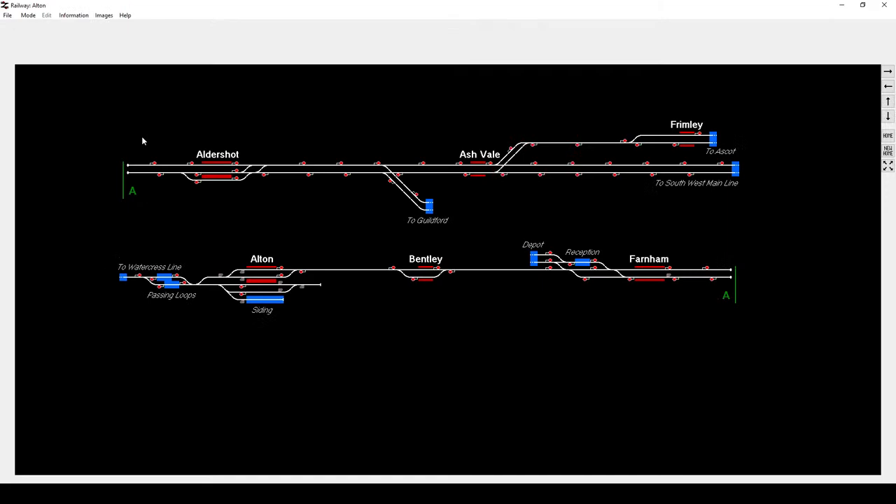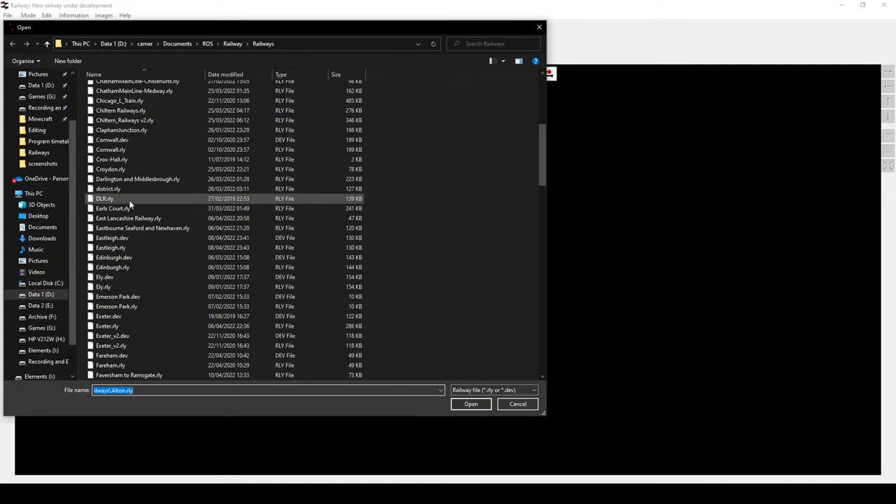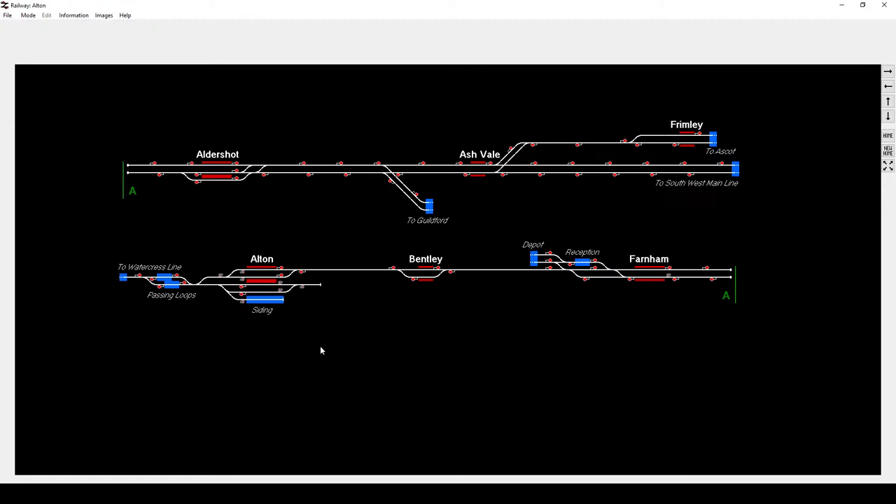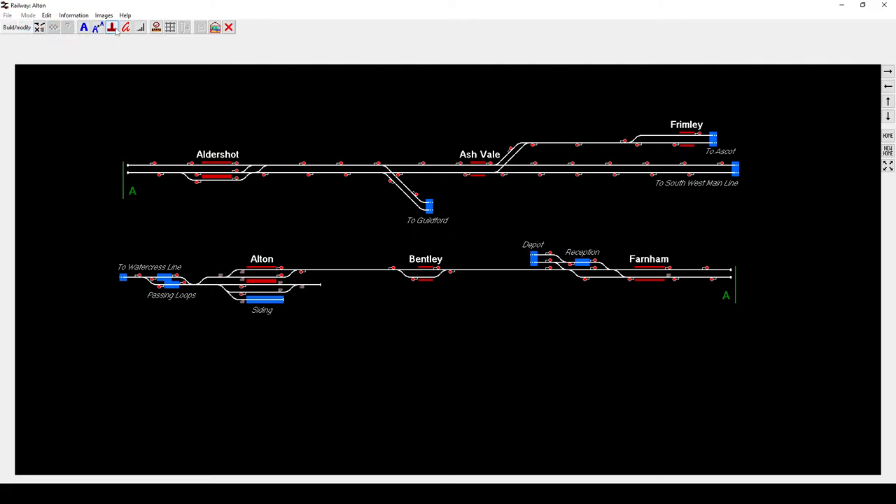I think I'll do this one - I need to try and get this working, and to do that I need to work out what's wrong with it. I know what's wrong with it: trains take 3 minutes too long to get between Aldershot and Farnham. The fix is to alter some of the speed limits - there's a random 48 which then goes up to 113 and then down to 80. What I might do is change the 48 to be a 97, same as it is at Farnham. We'll see what that does.